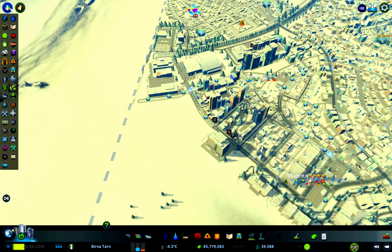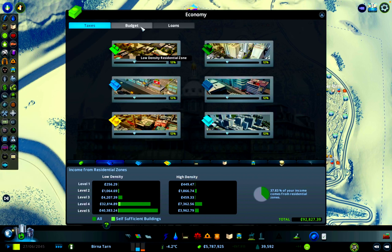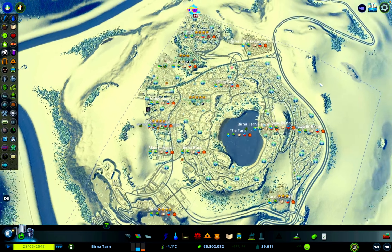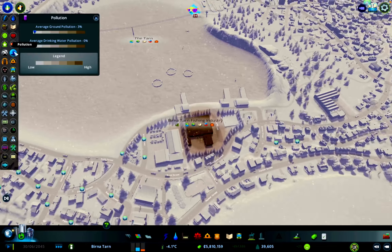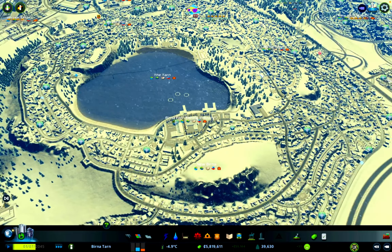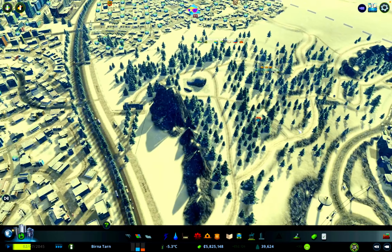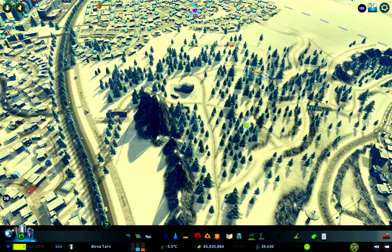I noticed some abandoned buildings — abandoned because there's no water. We did identify that as a potential problem earlier, so I'm going to boost the budget for now just up to about 120 for water, sewage, and heating. That should give us plenty going forwards, but we'll have to keep an eye on it and maybe come up with a better solution. It seems to be fine — full of workers, lots going on in there. There's another burnt down building we can rebuild as well.